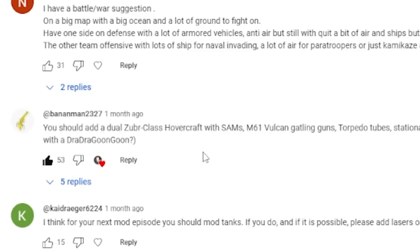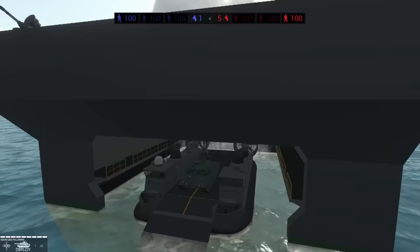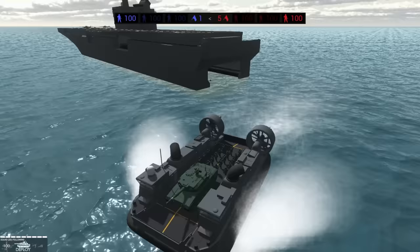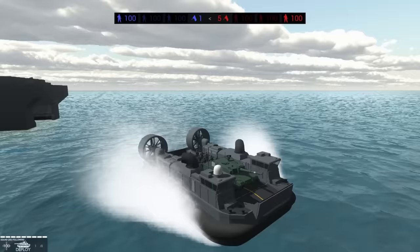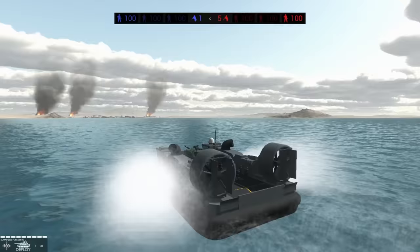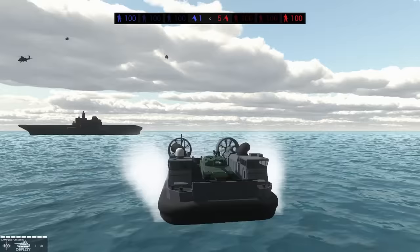Banana Man suggested we add a dual Zuber-class hovercraft with all kinds of different weapon systems, and we're going to be starting with the hovercraft. This is a pretty classic U.S. hovercraft. It has enough room for 20 troops and a tank on top of it — this thing is an absolute beast. Remember that this is phase one of the challenge, so we're just outlining the rules. Up ahead of us is a heavily fortified port facility. The question is: can this hovercraft take the beach, or do we need a modifier?